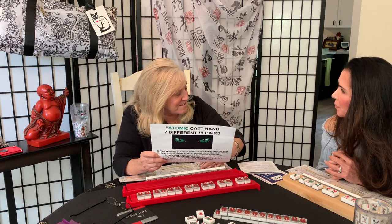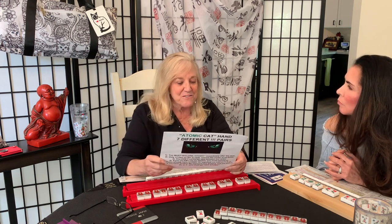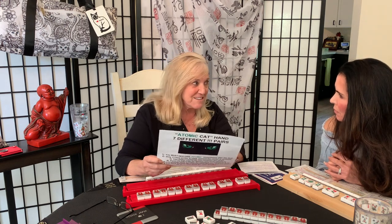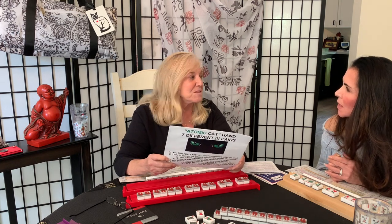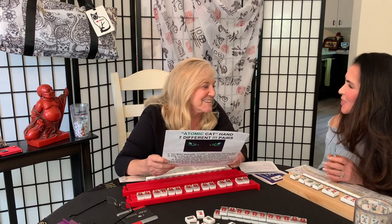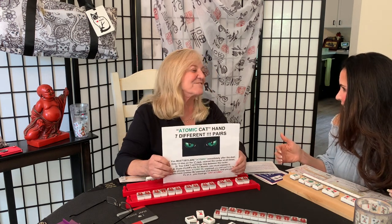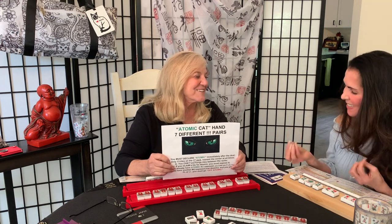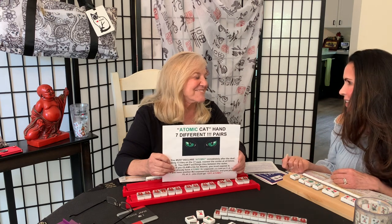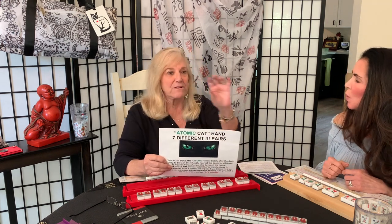If you already have your Atomic exposed, you can now use flowers and jokers, which you weren't allowed to pick and throw before. You could put them in your other hand, but not in your Atomic hand. And if you have another mahjong exposed — not your Atomic — and you pick a flower or a joker, you must go off Atomic, because you already have one mahjong. You pick up a flower and you have to say 'Off Atomic!' out loud.